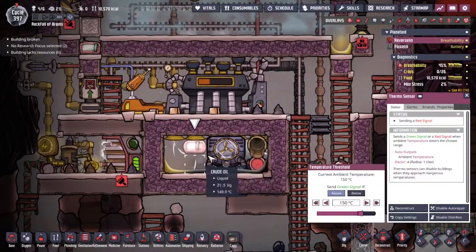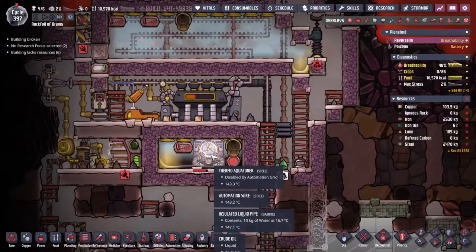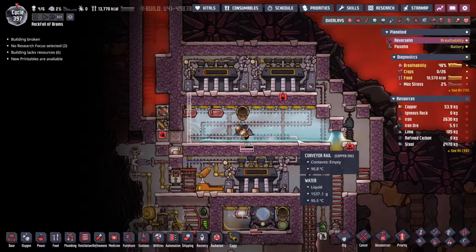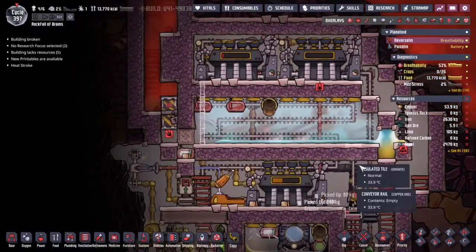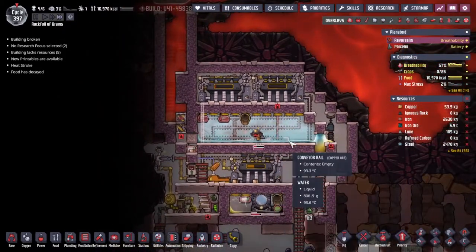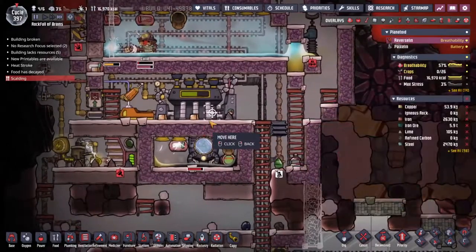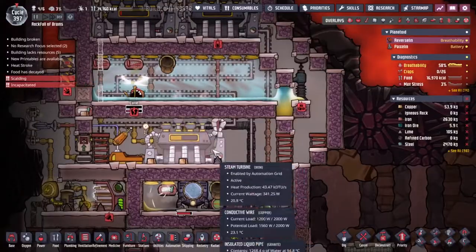If I was looking for a more efficient steam turbine I would totally be turning this up to 200, but I don't care about steam turbine efficiency - I care about keeping everything cool. Poor Curie is definitely ending up in hospital before too long. Have we really cooled this area down enough for her to be walking? Her body heat and the conductance of her body was enough to cool the steam down - that's interesting. She's definitely going to have a bad time very shortly though. Do I bug her out or do I let her do it? Yeah, there we go - now we bug her out.